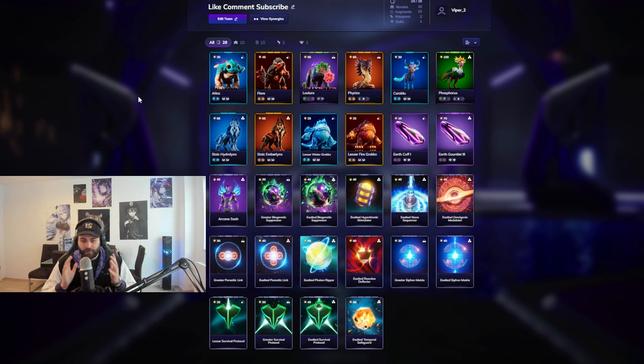We are talking about a very simple 5 Bulwark, 3 Bloom, 3 Arcanite team. So why is this so beginner friendly? Because it is a very fundamental aspect of the game where you play Bulwarks, which are the main tanks, as your main tanks.